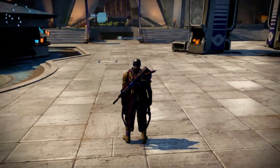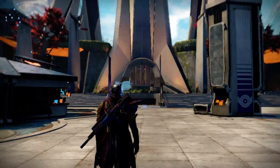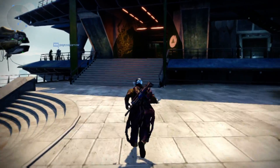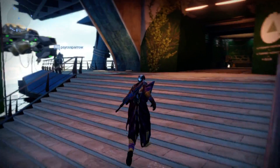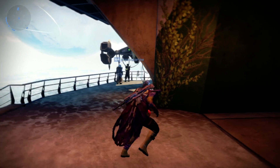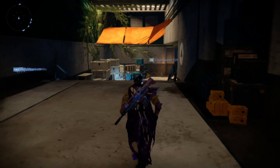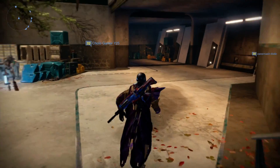So you spawn in the tower here, we're gonna head off to Tower North. We're gonna say hi to Eris on our left there, come down here right to our north. I have not seen what Xur has — I just found his location.